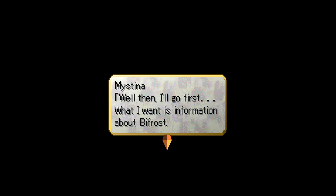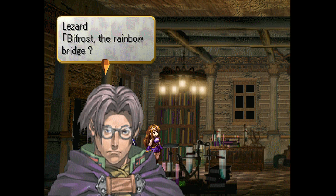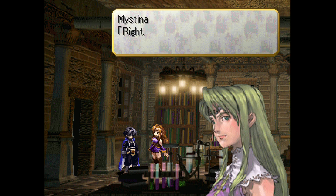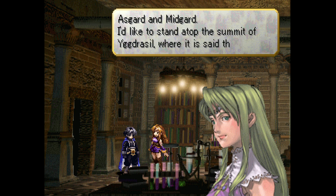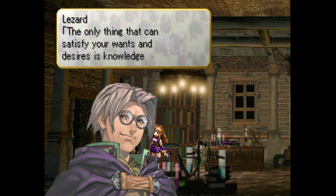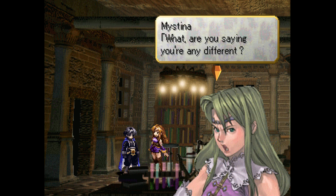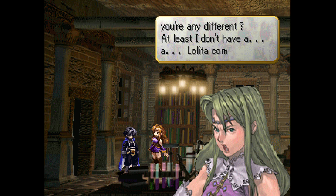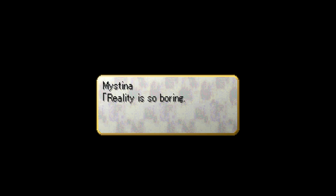'What I want is information about Bifrost — the Rainbow Bridge, the single connection between Asgard and Midgard. I'd like to stand atop the summit of Yggdrasil where it is said Odin hung as he received his wisdom. The only thing that can satisfy my wants and desires is knowledge.' 'Somehow I'm not surprised, Misty.' 'At least I don't have a Lolita complex.' 'Reality is so boring — I'd choose to sleep forever if it didn't mean I'd never stop dreaming.'